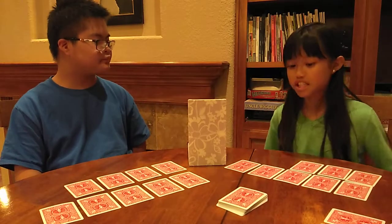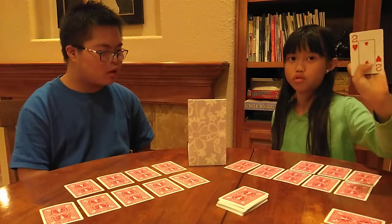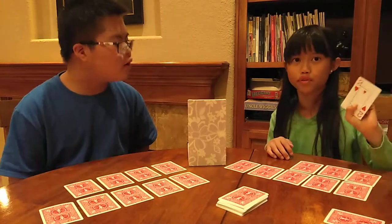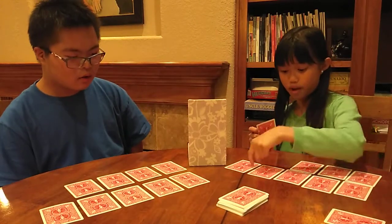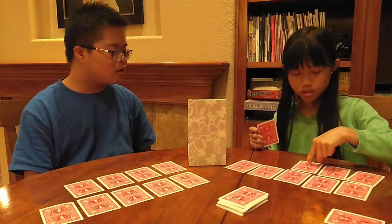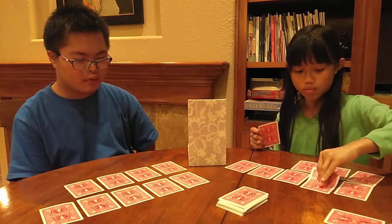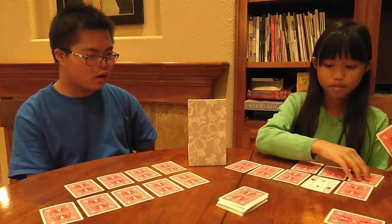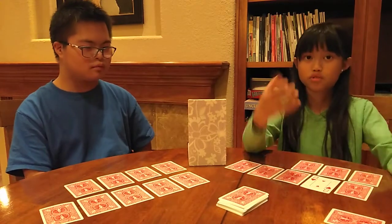The winner of the last game, which was me, gets to take a card first. I got a 2. I'm going to count 1, 2, 3, 4, 5, 6, 7, 8 — so position 2. You take out the card in the space of the 2, pick it up, then put your card from the deck into that space. Then you look at the card you exchanged.